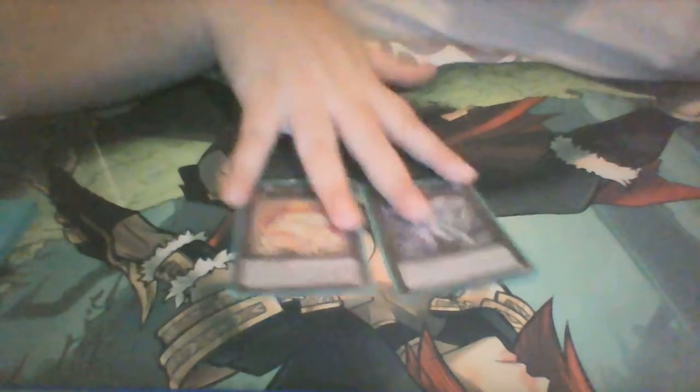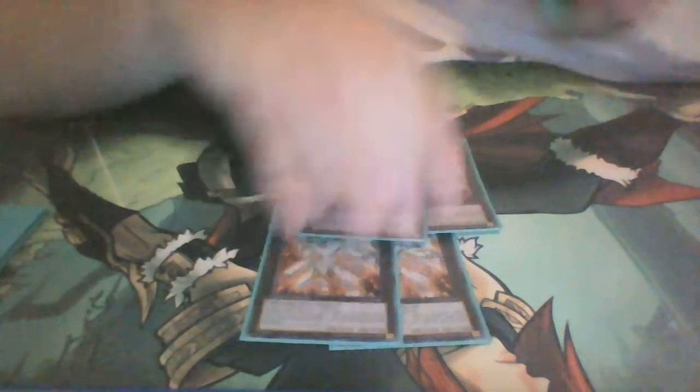We have two level 5 Synchros: Armadis and Ice Speedroid Jinbara — for OTKs and free swings, that's really what they're there for. One Trishula, because you can make her — it's just optional. One Bahamut Shark, one Toadally Awesome, because it's optional — you don't need to have it on the field, but it's nice to have negation. We have Dolka and Laggia. I make Laggia a lot, but I don't really see the need for Dolka unless I need to negate multiple monster effects. Then we have one Evolzar Solda and one Evolzar Laggia, just to get rid of annoying problematic monsters or cards.